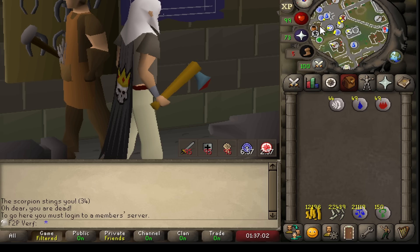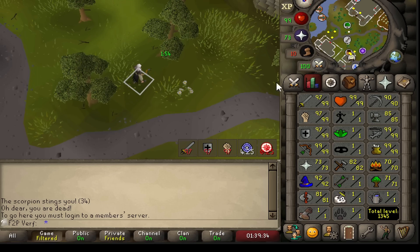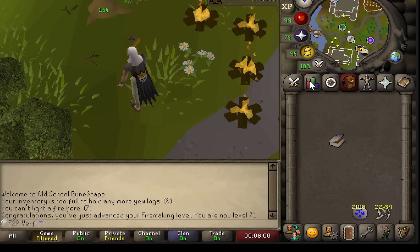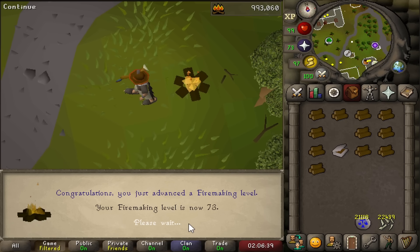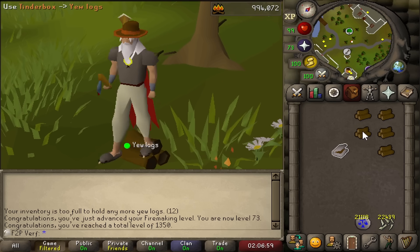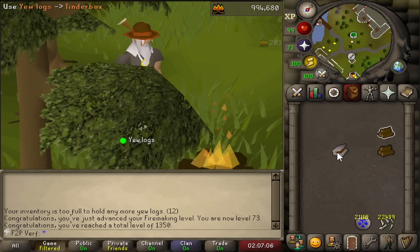I remember as a kid finding some axe hats from other people and celebrating. We are not going for willows though — we will be chopping yew logs. That's my next grind. I will go for 99 woodcutting and firemaking on this account, which will finish the last two easy skills before we get into the big skills. This should be a pretty AFK grind, really nice while working on my other accounts. Firemaking — I've never actually manually lit logs to 99, so I guess it's time. Level 73 firemaking, and with that we have 1350 total level. We now have 73 woodcutting and firemaking, and I'll see you guys in probably a little over a month with both skills at 99.